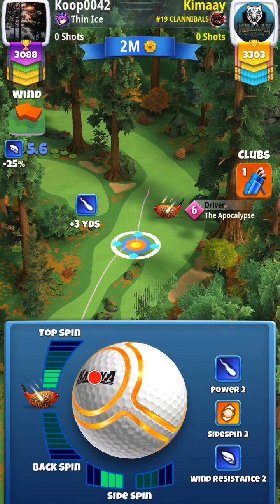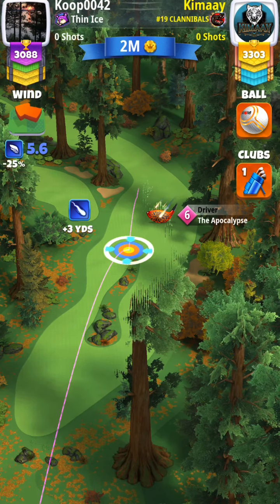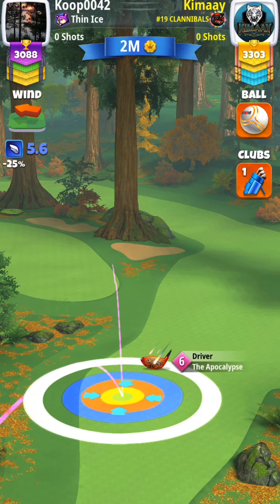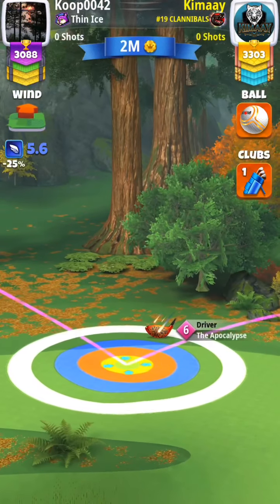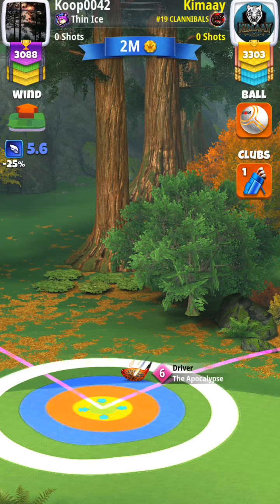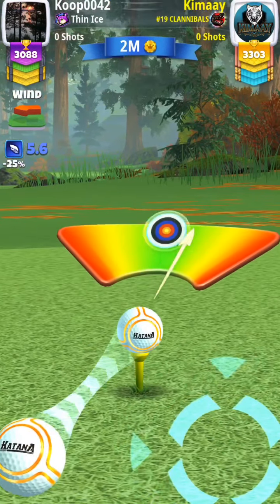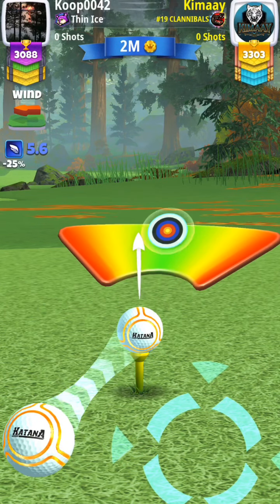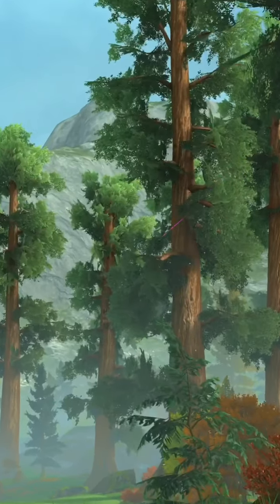For the drive, you're going to do 3 bars of left spin with 3 to 4 bars of top spin depending on how you'd like to play this. Your second bounce is going to be even with the leaves off to the right-hand side just as they start, and your ball guide is going to be just inside the rough on the fairway. Adjust your shot at 0% elevation at maximum distance of your club. With a left-to-right wind, do full curl; with a right-to-left wind, back off your curl.